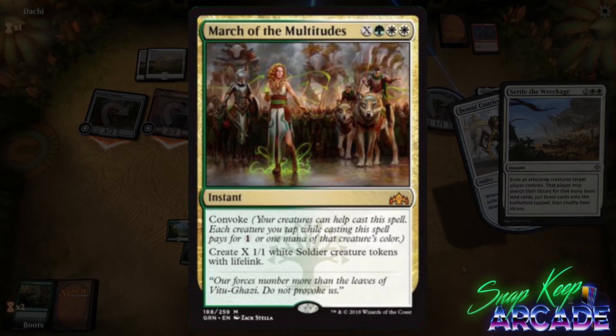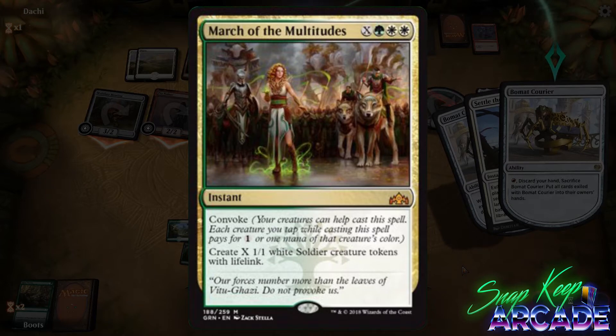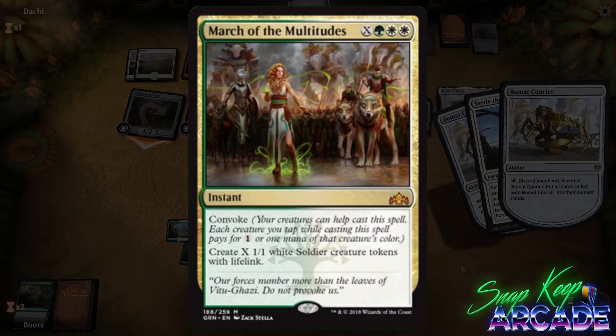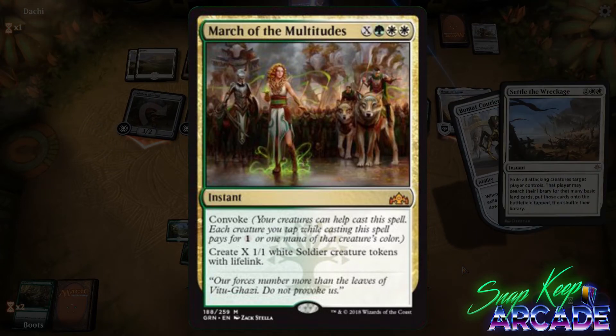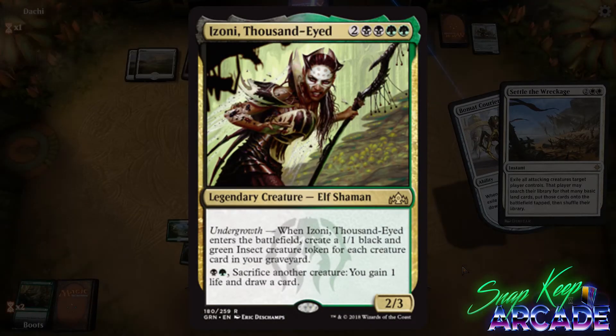I'm worried the deck isn't quite there yet. If a green-white tokens list becomes viable next season, we'll be seeing this at the top tables, but in order for that to happen we need something to prevent being blown out by Goblin Chainwhirler. Izoni, Thousand-Eyed costs two colorless, two black, and two green for a legendary 2/3 Elf Shaman.